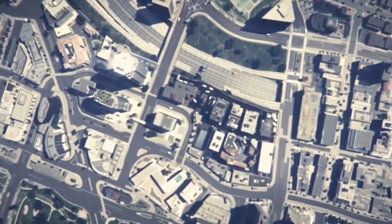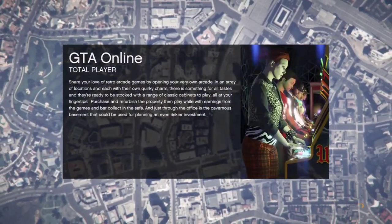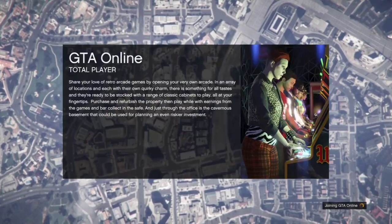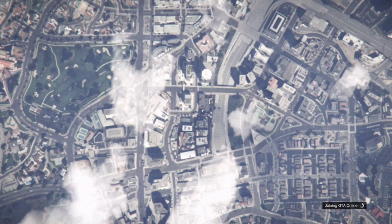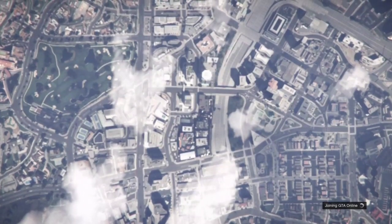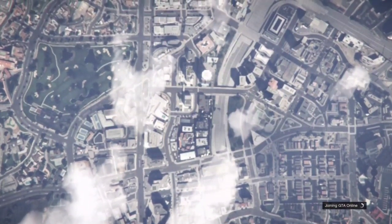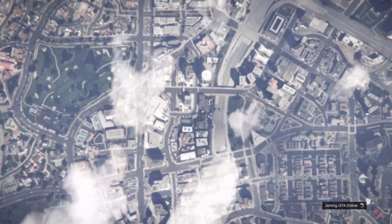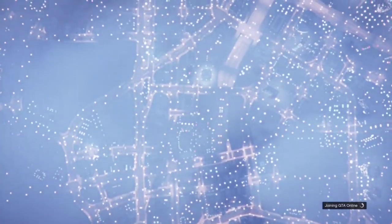Once you delete your female character, spam B or circle if you're on PlayStation — doing this will allow you to quit to story mode. Once you're in the loading screen, you'll load into story mode. Once you load into story mode, pause, go to online, and go to GTA 5 Online. This loading screen might take a while — for me it took about four to five minutes — but eventually the loading circle in the bottom right will disappear.